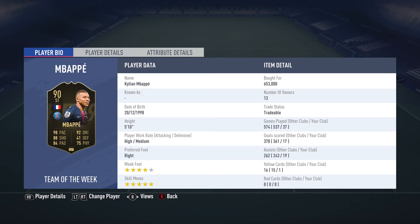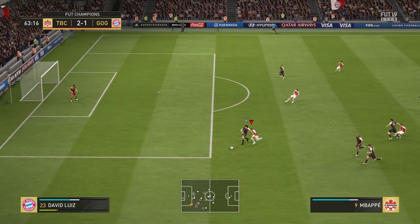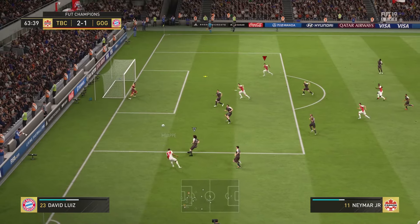Today we will be looking at Second Inform Mbappe — 90 overall, 98 pace, super fast, 88 shooting, 84 passing, 92 dribbling, 41 defending, 75 physicality. He's standing at 5 foot 10, high/medium work rates, right-footed, 4-star weak foot, 5-star skill moves, and this guy is lit.